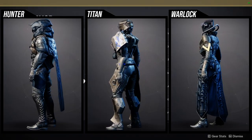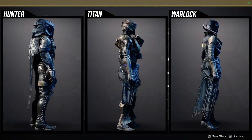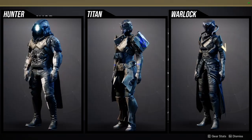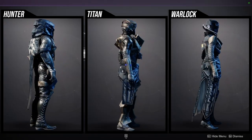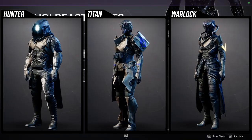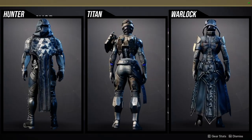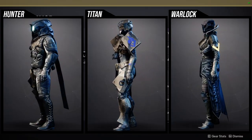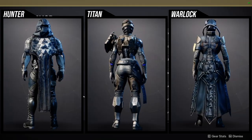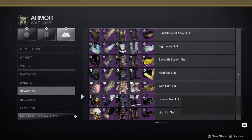For Titans, the mark and chest piece are decent, the boots are whatever, the arms are terrible, and the helmet is terrible as well. For Warlocks, the bond doesn't change color. The base armor set is actually the good one — the ornament is the bad one because it doesn't shader well, which is why I hate it. The helmet is cool and people do like it, but I think it's whatever. The arms are terrible and the chest piece is absolutely terrible, so let me know what you guys think about those.